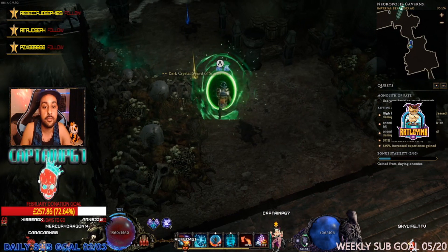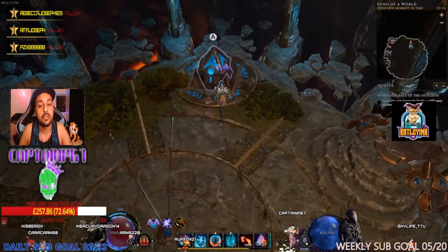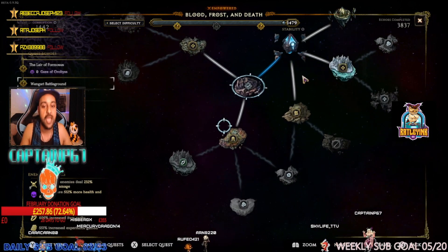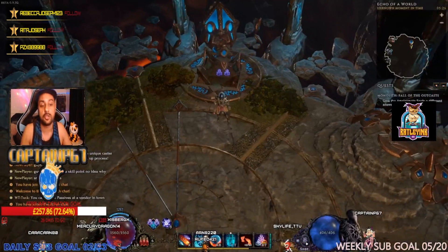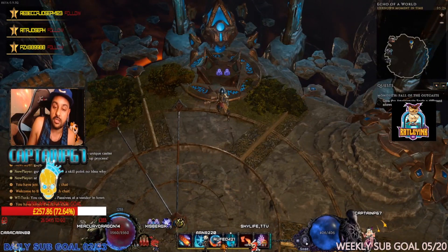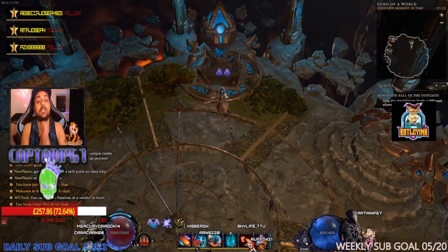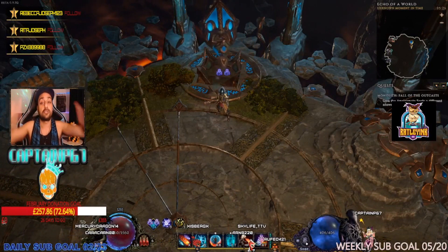Damage increased, item rarity 671 percent, and increased experience gained is 649 percent. Just to confirm — yep, 1442 corruption. That is my Room Master updated showcase for you. Hope you enjoyed the content, wherever you are — have a good morning, good night, good evening. Links will be in the description below, and I'll catch you folks on the next one. Take it easy and peace out.